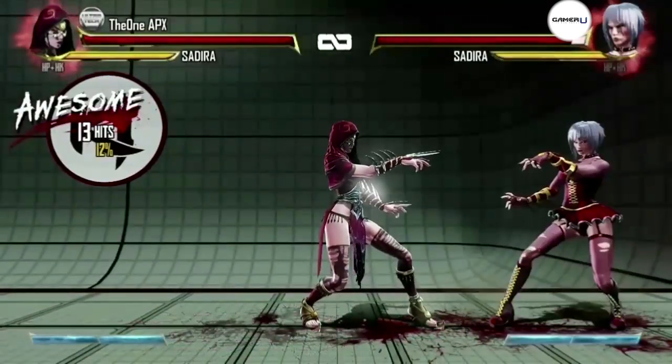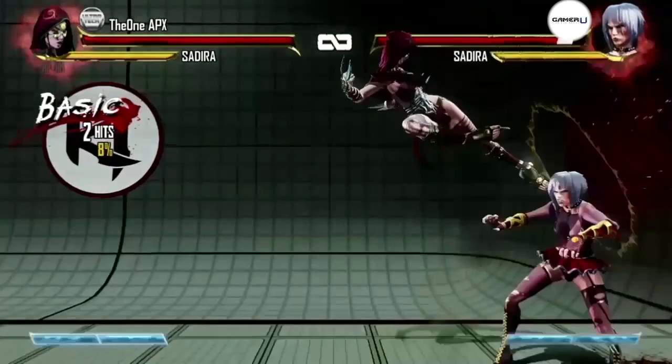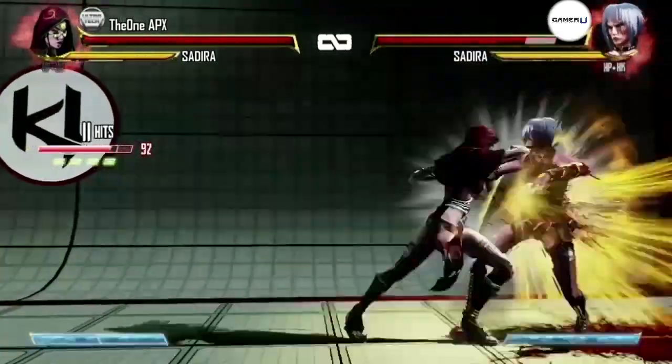Since Sadira can double jump, make sure you take advantage of that alongside her Widow's Bite and Web Cling attacks to keep your opponents guessing and to gain an attack advantage.